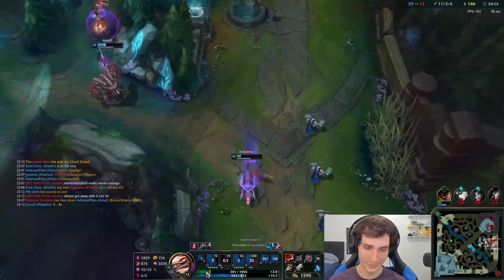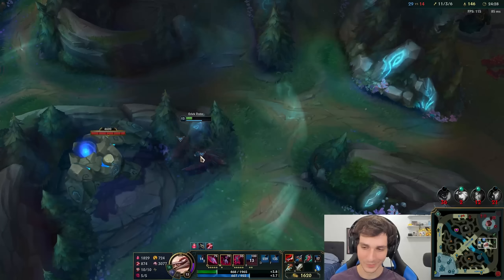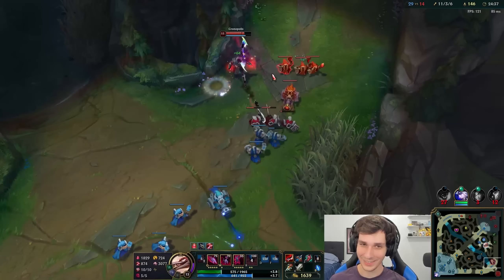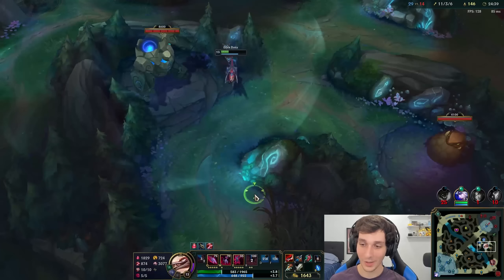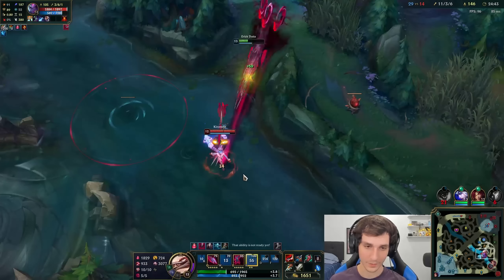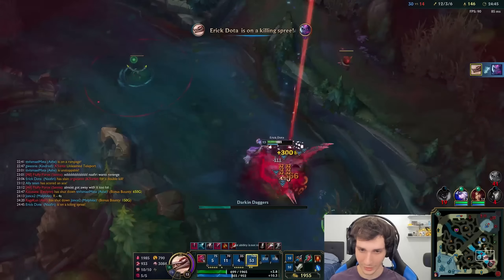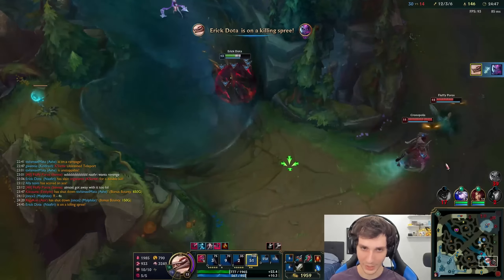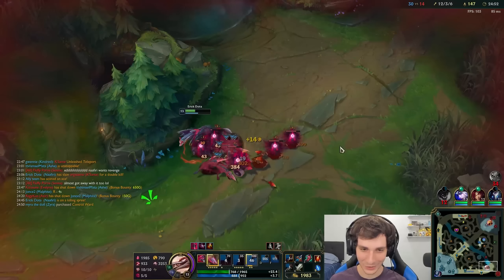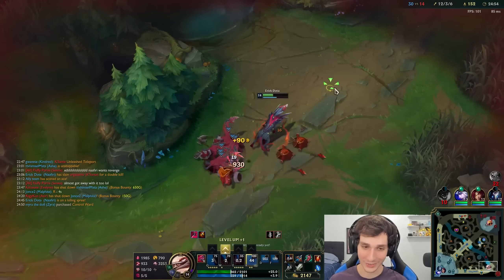Maybe I can get a kill here — let me be greedy. There's no way this works, right? My ult's coming up. She doesn't have ult. We hunt. Oh my god, it's so annoying though — the fact that Senna's skill shots hit like that, especially Senna's W.